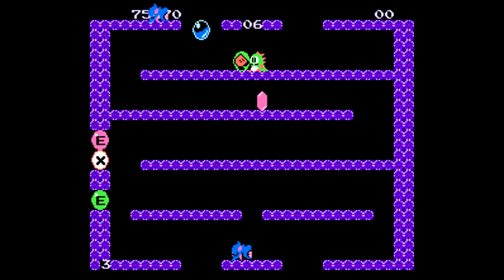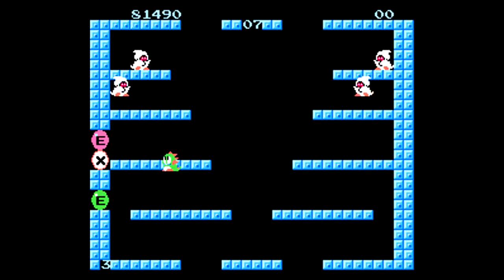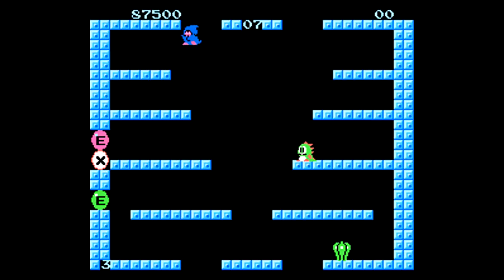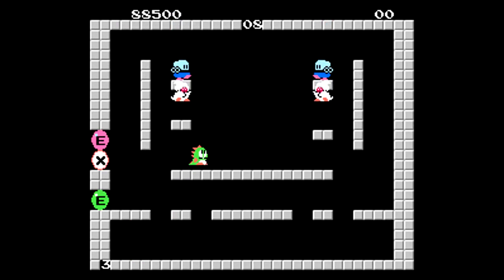There are also plenty of other items that show up. After a few moments on a stage, a random item will appear in a couple of different locations. These can be power-ups, such as ones that give you a speed boost or allow you to throw your bubbles a bit farther. You also have one that lets you throw fireballs, which can be very useful for taking out multiple enemies at the same time. There are also ones that destroy all enemies instantly — like one that causes water to fill up the entire screen killing them all, or another where the entire screen shakes like an earthquake and they all get defeated.